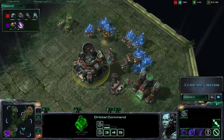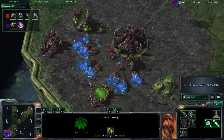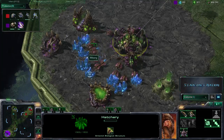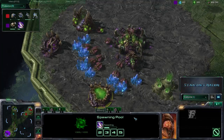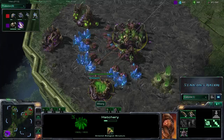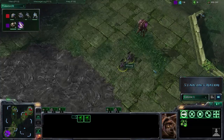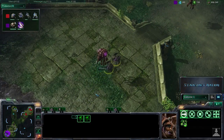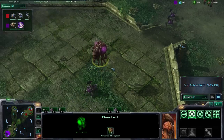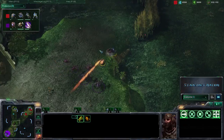Right now we actually have Roaches coming out for Weebang. Looks like he's going to go for a Roach-Zergling build, maybe throw some Banelings in there for fun, as we do have Metabolic Boost — the NOS will be coming on for Weebang. Last game, Weebang did a great job with those Banelings. We didn't see any B-52 action from the Overlords dropping Banelings, nothing crazy like that, but those Banelings were definitely raining hell on those biological units.